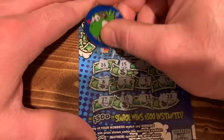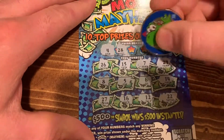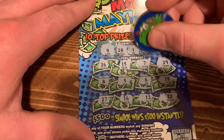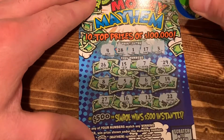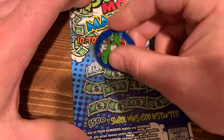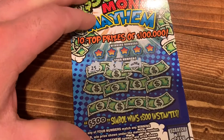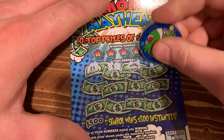Man, I just want a symbol to show up. Here we go on ticket number 23 — number one, nope. 17, one off. And 3, 4 — nothing. Let's see if this one can get us the profit. There we go — that's what we like to see, a symbol finally! Hopefully it's a huge one, hopefully it turns into a profit.